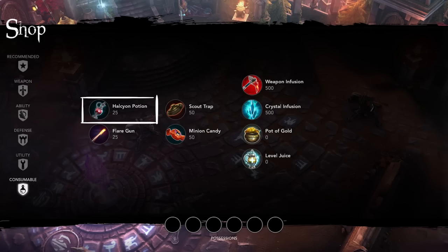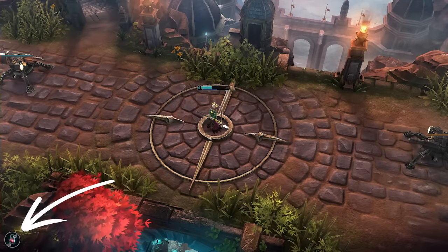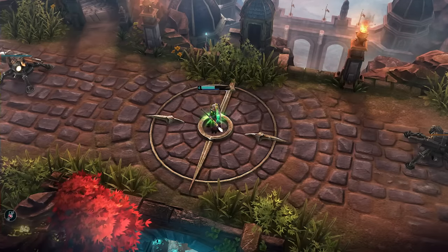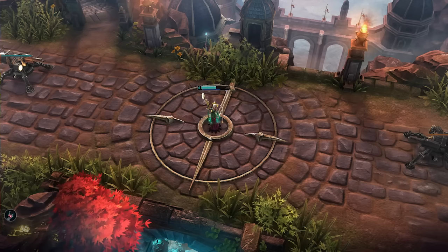Halcyon potions are found in the consumables section of the shop. After you've purchased a potion, you can tap its icon in the corner of your screen to consume it. This recovers a chunk of health and energy immediately, then regenerates more over time.